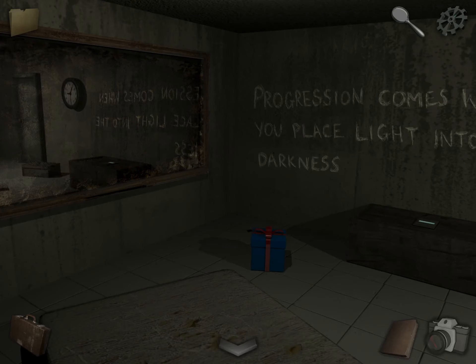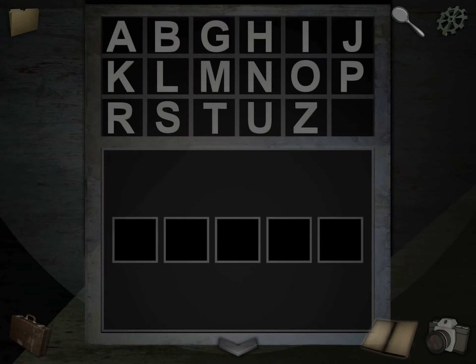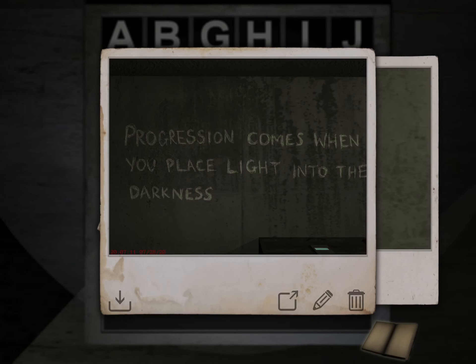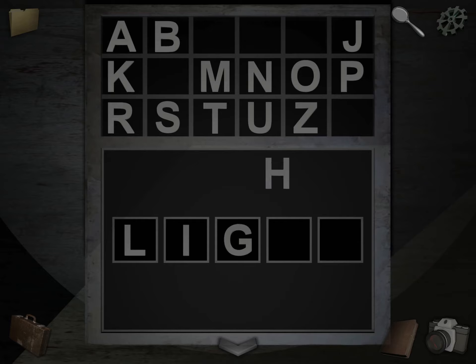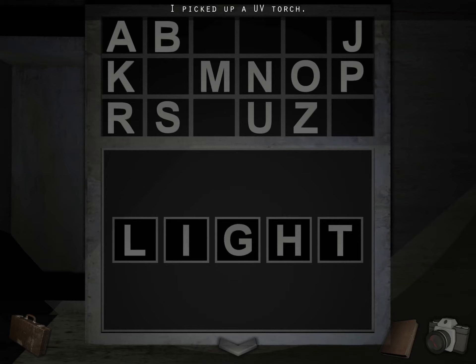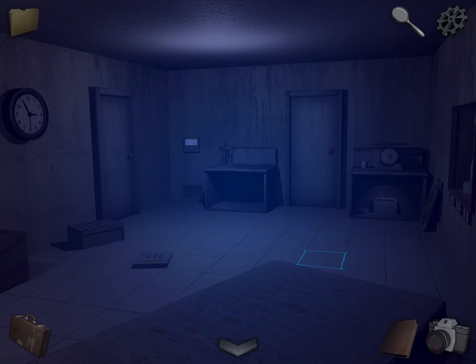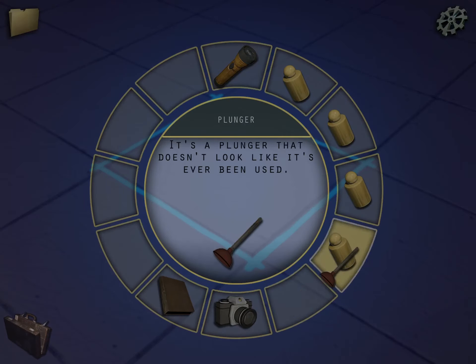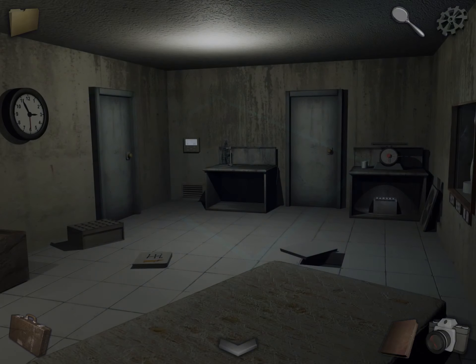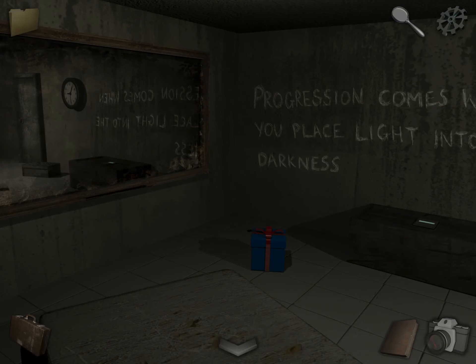Use the spray to clean it. We'll come back to that. Remember this clue: progression comes when you place light into the darkness. So these boxes are dark — you're going to put light in them. Take the flashlight. We're going to use this in a few places: first, right on this main screen. Then use the plunger to get it up and grab the weight. Go to the bathroom and use the flashlight again — take a photo of that clue. And one last place to use it, right here.